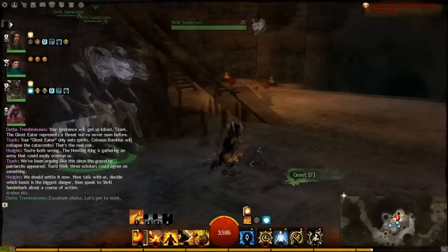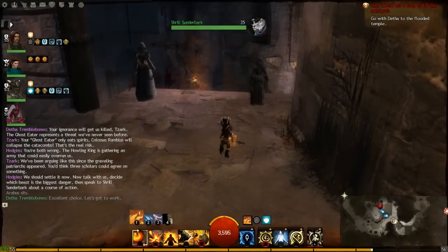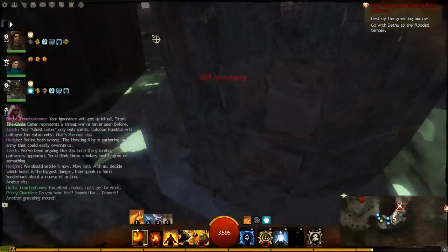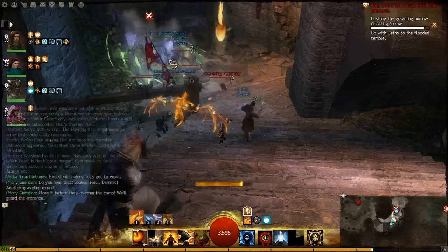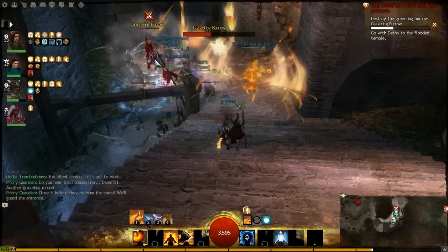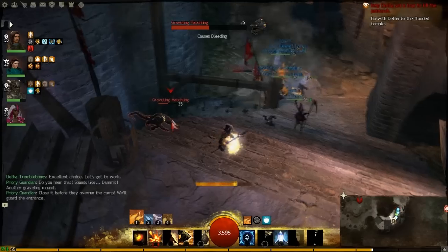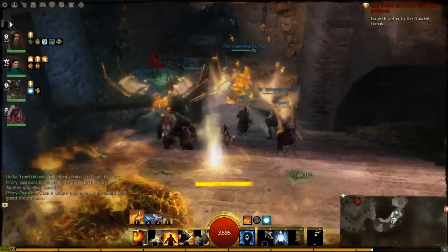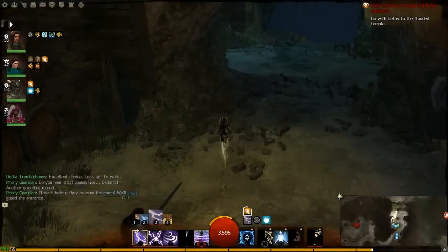At the start you'll get a choice after the cutscenes to speak to a character and choose which route to go down. We picked the Ghost Eater here, but you're always coming through this corridor. These Gravelings will always spawn no matter what path you choose. Right here, this burrow spawns at the bottom of the stairs pretty much as soon as you go past the two Priory guys, and it will spawn Gravelings constantly until you destroy it. It's a structure, so it's immune to conditions — if your entire team is focused on conditions, you're going to have a hard time, so I'd suggest re-speccing. Rush down the stairs, make sure your team's with you, destroy it fast, get rid of the Gravelings, and get into the trap room.